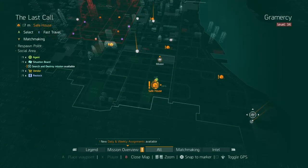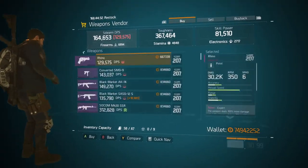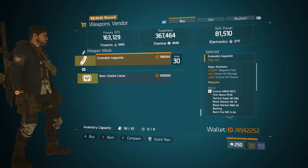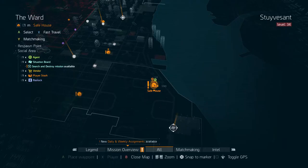Coming over to the Last Call Safe House, we have an amazing weapon mod — an Extended Magazine. Its major attributes are 110 magazine size, 4% critical hit damage, and 3% critical hit chance. I don't believe those are all maxed out but it's still very close and very good. This is actually the only magazine I ever use on any of my weapons, so definitely come get this — very cheap as well.